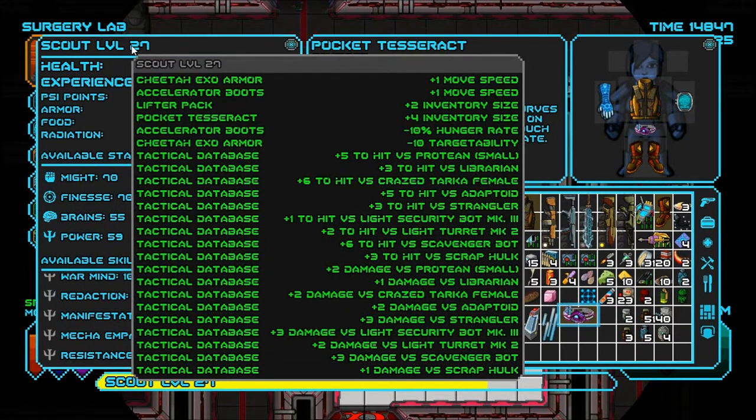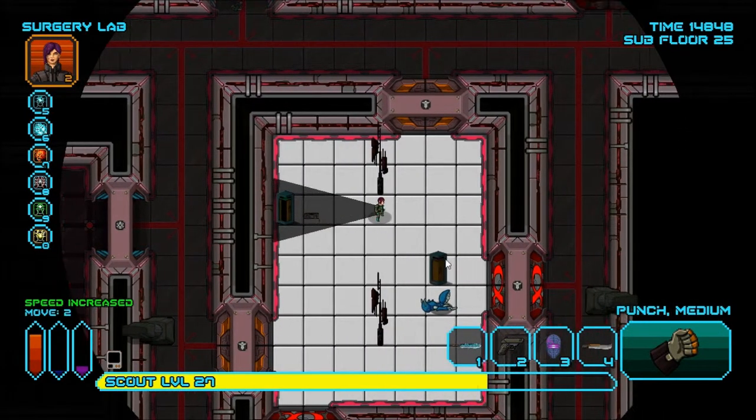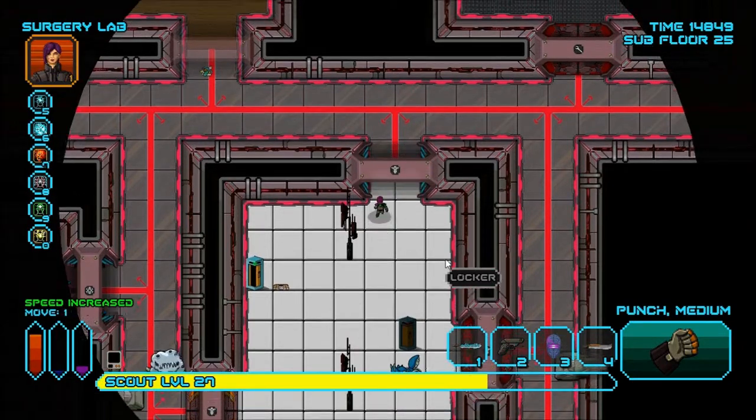Pocket Tesseract — plus four inventory size means plus 24, so effectively it's plus 22. Utility belt is nice, but the pocket tesseract is amazing. Now I'm not gonna have to worry about inventory space for a while — I just have so much space here. This run is like — the luck is almost a little too good, I feel.